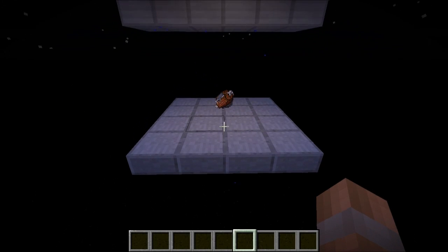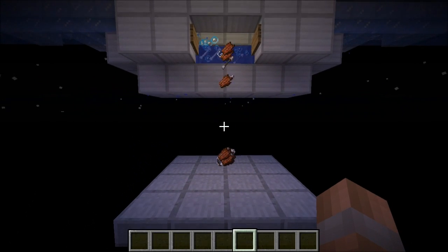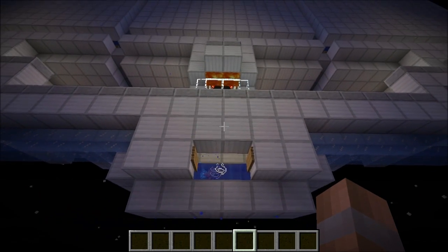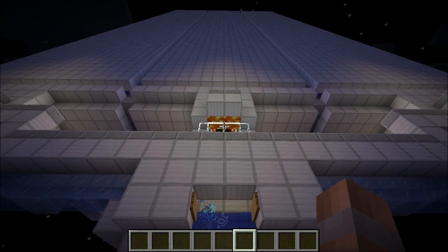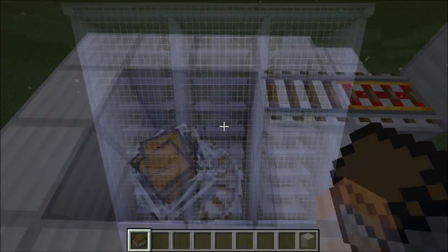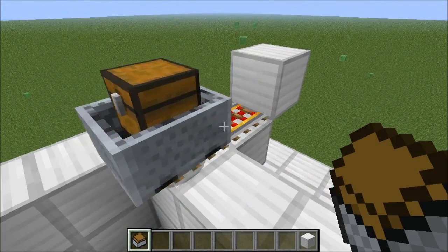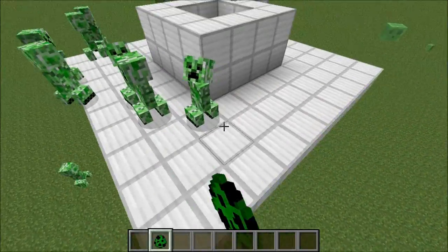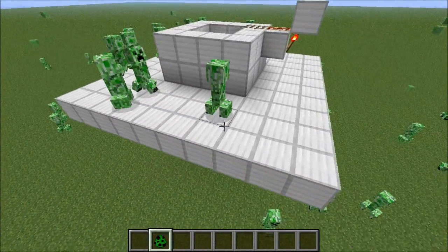Hello YouTube, Assuma here with a showcase on a new mob spawner design. This is the Magnet Mob Spawner and it's based on a bug shared with me by my friend H of H2211 Games. H showed me how he used a bug to instantly push mobs off of a spawning platform by putting a lot of minecarts on a circular 2x2 minecart track. This creates what are called ghostcarts, which are similar to the way mobs can push you around when in a mob trap on a server.